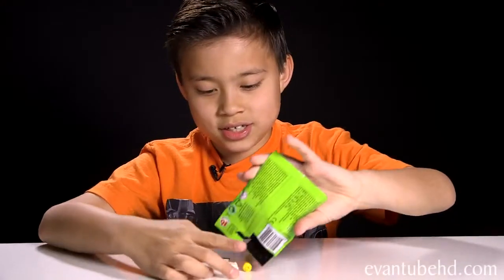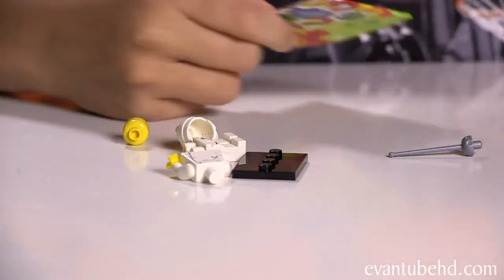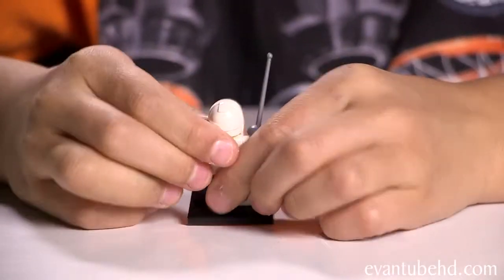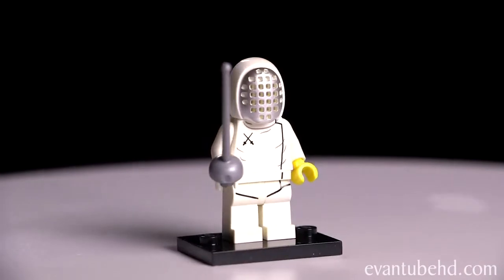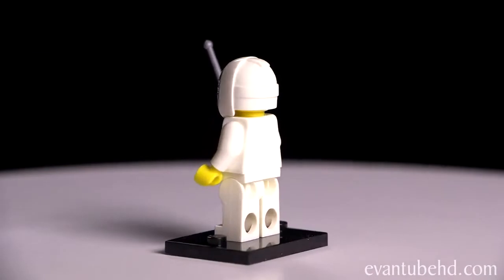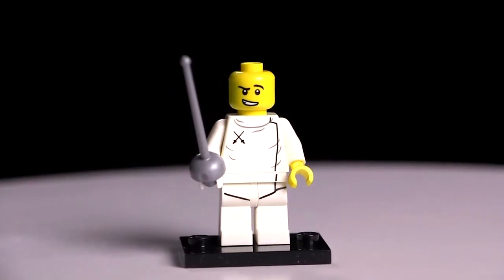On to pack number two. I was hoping for the hot dog, but it's the fencer. Maybe this guy can fight the samurai. So here is the fencer. It comes with a white fencing outfit and a sword and a cool fencing mask. And when you take off the mask, he has a little confused look on his face.